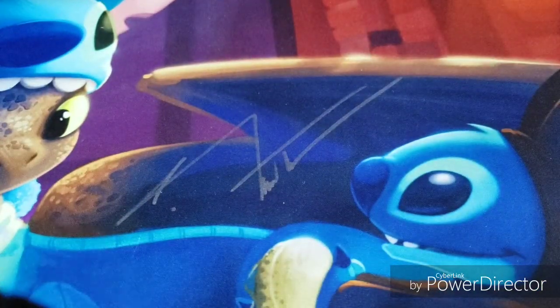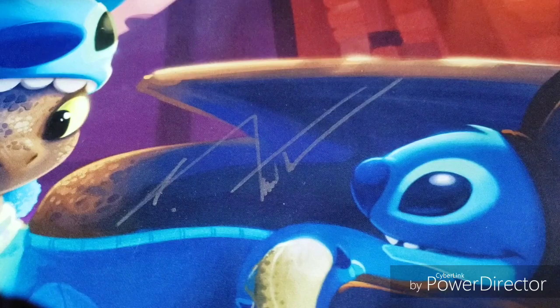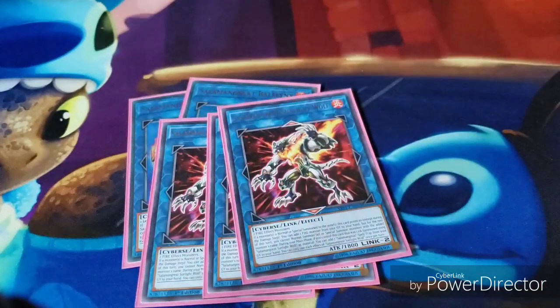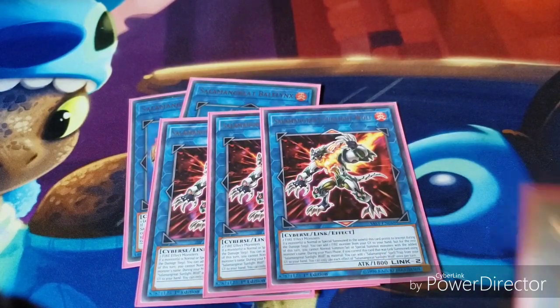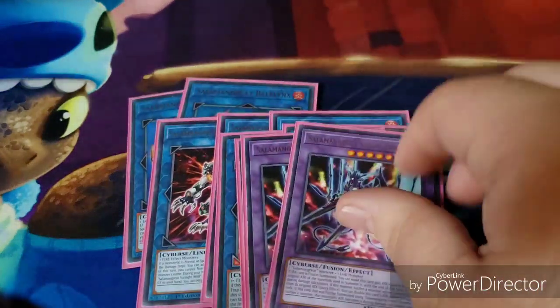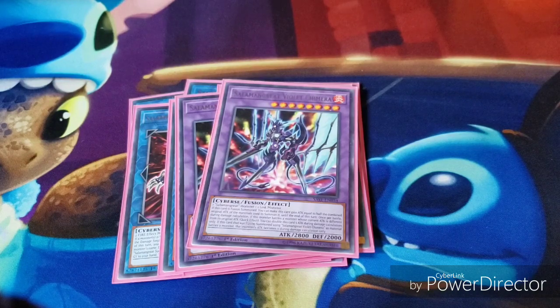Then for the extra deck, I have two Salamangreat Belalynxes — easy to get out, it just requires one Cyberse monster so Lady Debug can get it, and any Salamangreat monster works. When it's Link Summoned I can automatically get a Salamangreat Sanctuary to hand. Then I have three Salamangreat Sunlight Wolves, three Salamangreat Heat Leos, and two Salamangreat Violet Chimeras — I'm kind of tempted to run three of those, I'll explain in a moment.